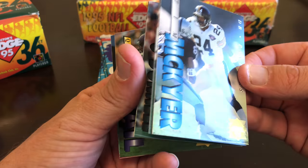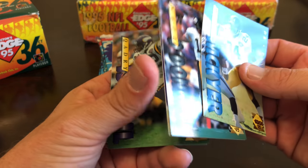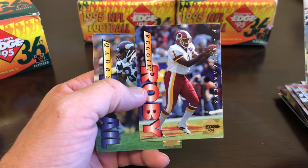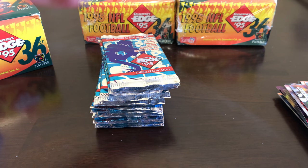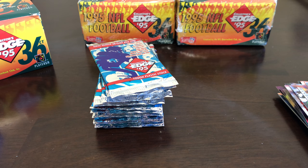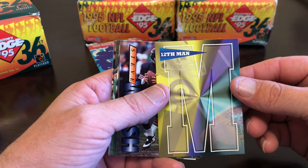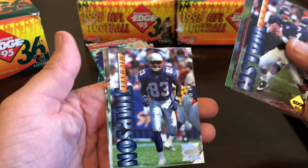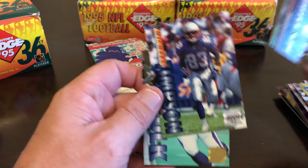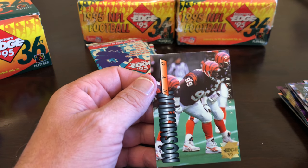Tim McGuire — I don't know, I don't even know how to try to pronounce these. Warren Moon, Neil O'Donnell, Reggie Roby, Quadri Ishmael, and Eric Allen. Another one — oh this is an M this time, Twelfth Man. Steve Walsh, Henry Ellard, Michael Timpson — oh, Michael Timpson die cut, kind of hard to see — Marshall Falk, and Dan Wilkinson.